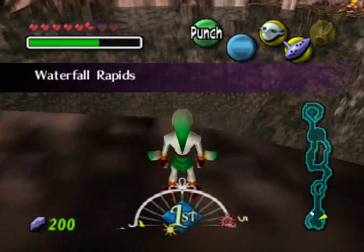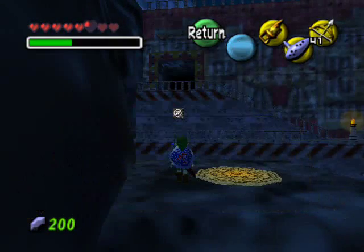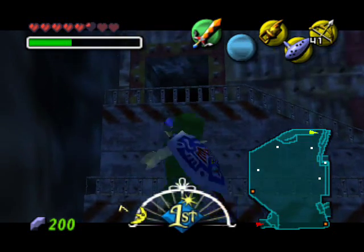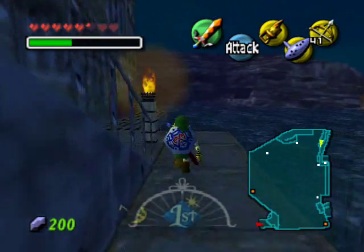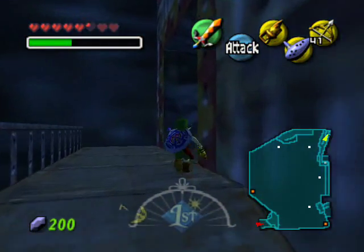I'm going to skip the travel back to the fortress. I hope you guys remember that spot I told you about at the fortress where you stomp the switch with the Goron form. Here's the shortcut I mentioned — you're going to be able to get here faster without necessarily going through the holes and the water and all that.